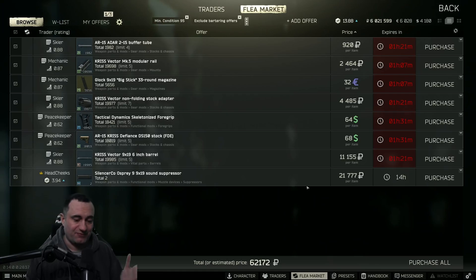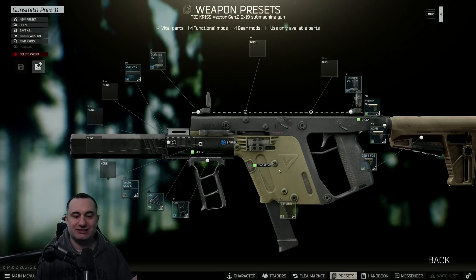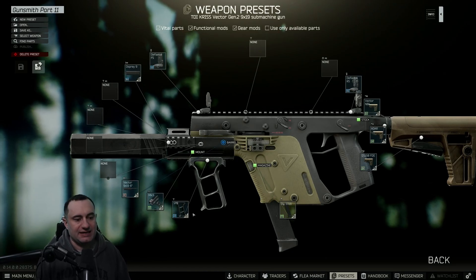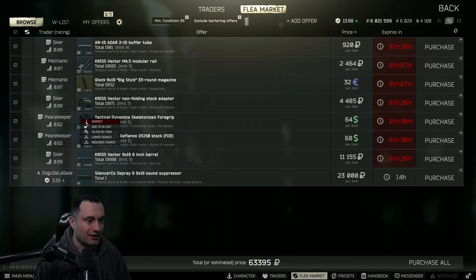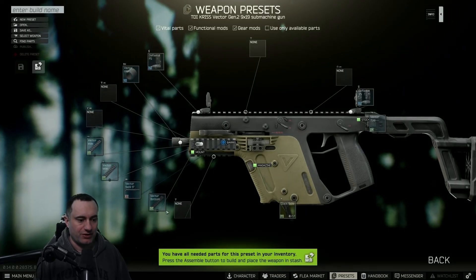If you have traders, the build isn't too bad — around 95k for the gun, 62k for the parts, depending on the suppressor, putting you right around 150 to 160k. Other parts are on Skier three and can range from 25,000 to 100,000. The key traders here are Skier three and Mechanic three. The skeletonized grip is on Peacekeeper three, but it's not a game breaker and will get cheaper as the wipe goes on.